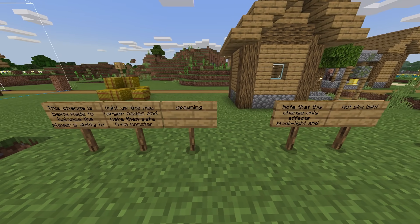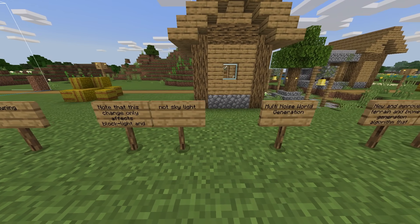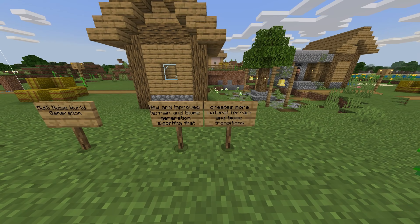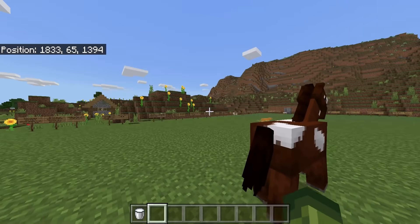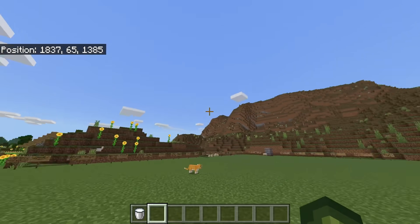Note that this change only affects block light and not skylight. Multi-noise world generation — a new and improved terrain and biome generation algorithm that creates more natural terrain and biome transitions. I've messed around with this beta a little bit; the biome transitions — it's not amazing. For example near my spawn there was a mesa biome, honestly the tiniest mesa in the middle of a plains.